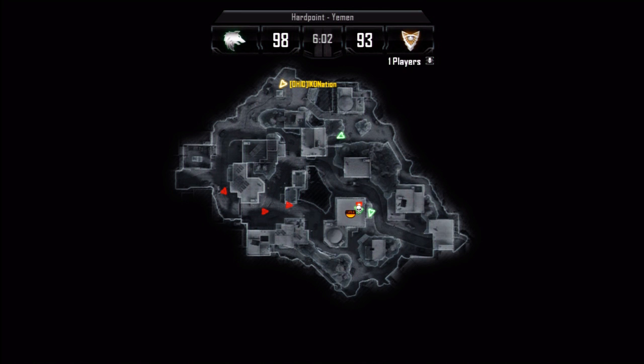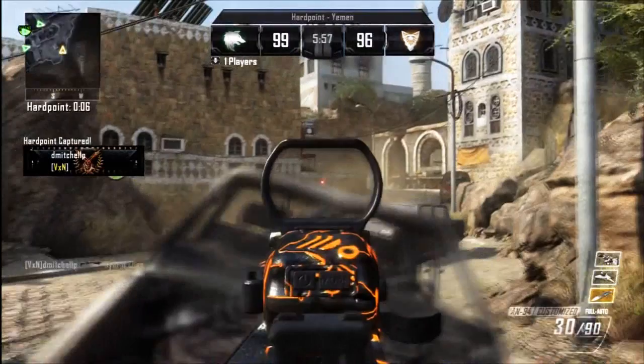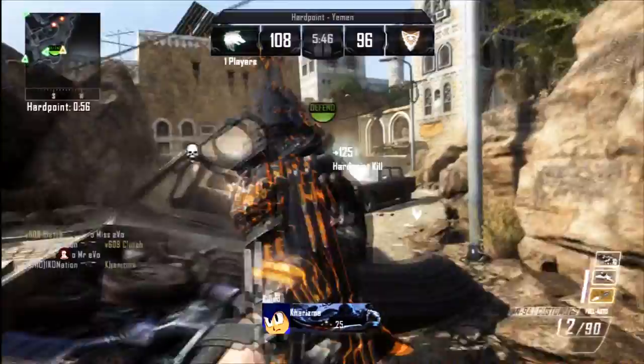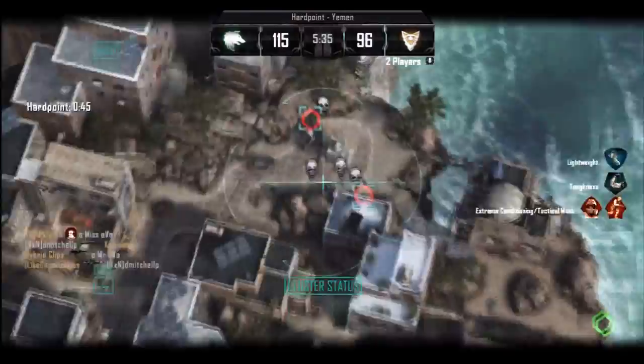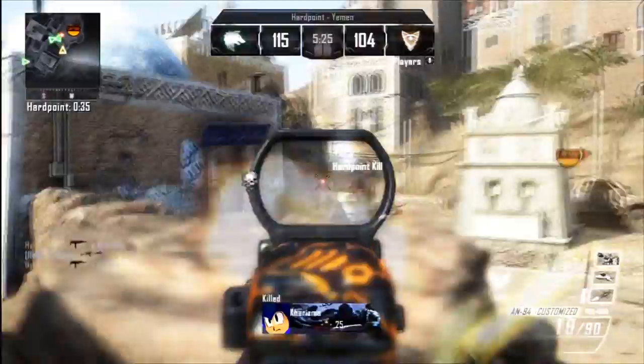We rotated a little bit late because I died at the last hill, so we're rotating late. I know they're going to be coming from market. I just lay here and get a few kills and I believe I get my killstreaks. I take out some of them with my lightning strike — I think I got three — and the last one was in the building. I'm just trying to push the hill.